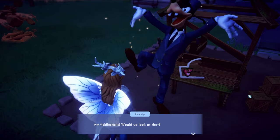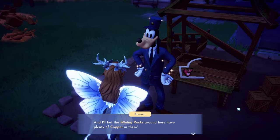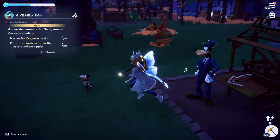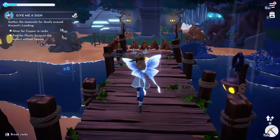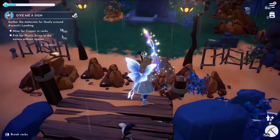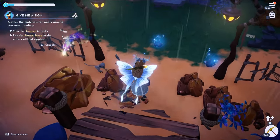You need to talk to him again next to his stall, and then he will ask you to mine some rocks and to find copper in them. Now you can go to this area on the bridge and use your pickaxe to shatter these rocks.